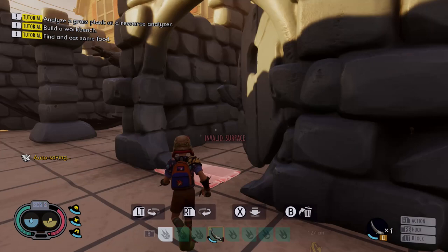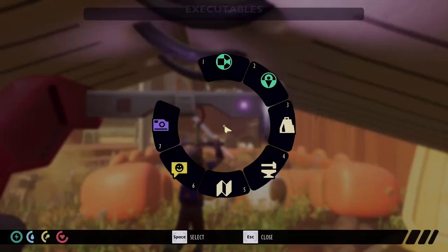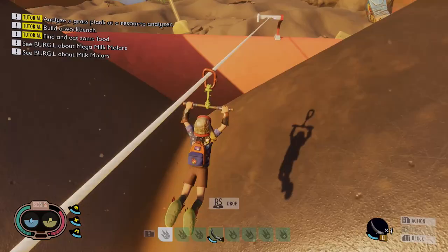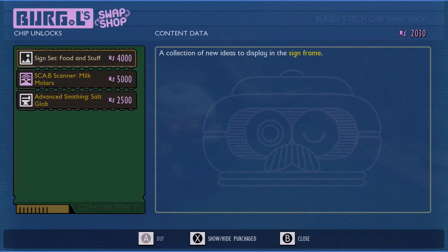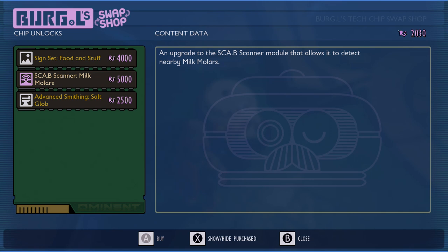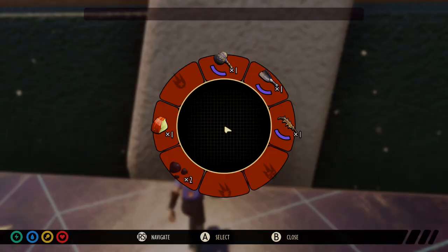That's the minotaur key with a golden molar and the picnic burgle chip. Since you're here you may as well use it at least once. Let's go and cash in our burgle chip and see what it gives us. There we go - we've unlocked the picnic chip. It unlocks the milk molar scanner for 5,000 science points, and most importantly the salt glob - this is how you can now apply salt to your weapons. Hope that's been useful; if it has, leave a like, check out the rest of the Grounded content and I'll see you ratbags later.